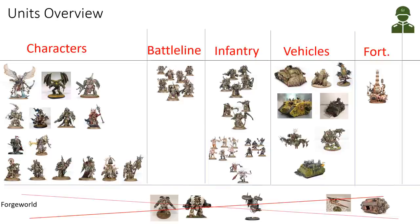Looking at our normal squads and infantry, the battle line is only our Plague Marines. This means you could take up to six units of Plague Marines, but all other units you can take a maximum of three in a 2000-point game.